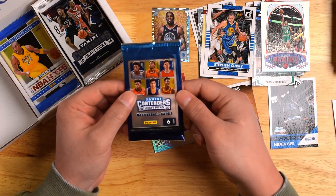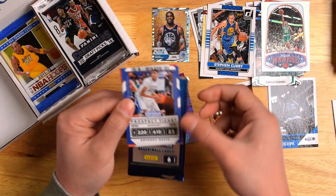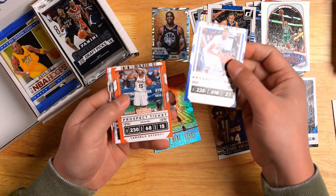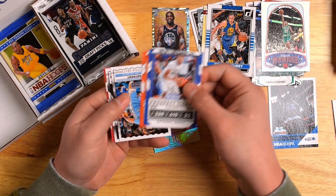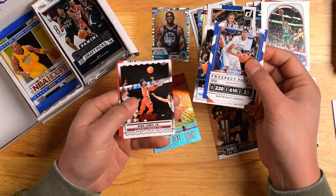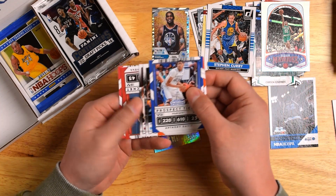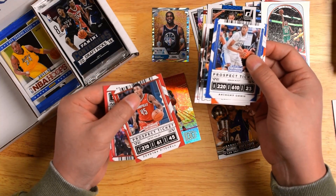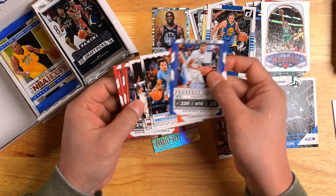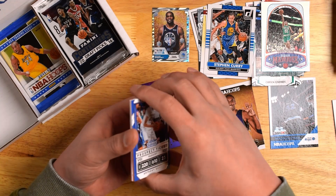In the next pack, we got 2020 Panini Contenders Draft Picks. Starting off with my man AD, Carmelo, Cole Anthony, Kira Lewis Jr. — front row seat — Donovan Mitchell, and a DeAndre Ayton. Nothing too great in this pack, but nothing too bad either.